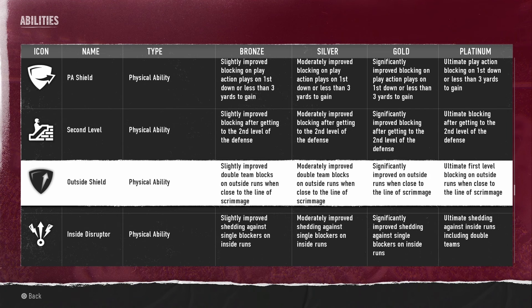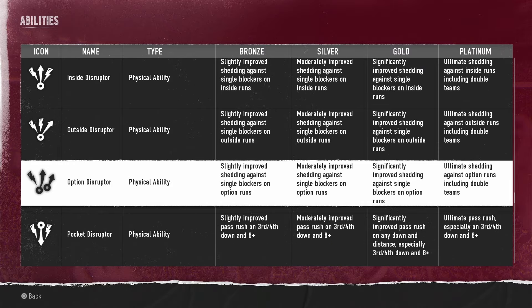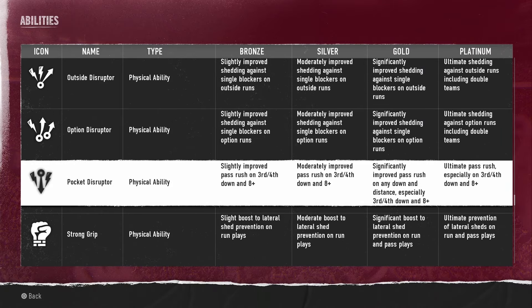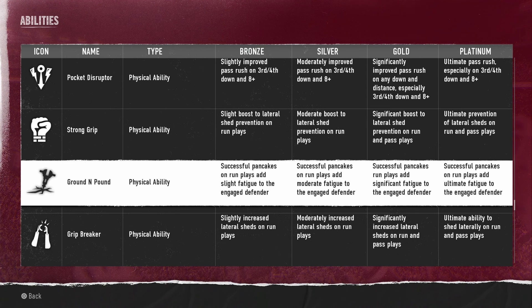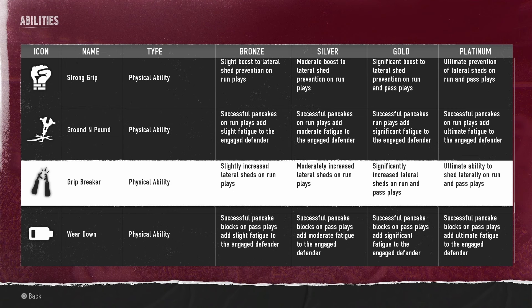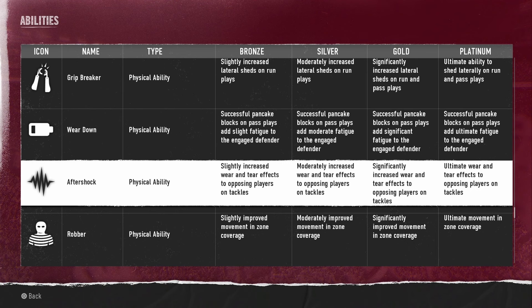Second Level gives improved blocking against the second level of the defense — your linebackers. Outside Shield does the same for outside runs. Inside Disruptor gives improved shedding against single blockers on inside runs, and Outside Disruptor does the same outside. Option Disruptor is for option plays, and Pocket Disruptor is for third and fourth down situations. Strong Grip boosts lateral shed prevention on run plays. Round and Pound causes pancake blocks on run plays to add slight fatigue to the engaged defender — nice to see linemen getting a lot of detail. Grip Breaker increases lateral sheds on run plays for defense. Wear Down causes pancake blocks on pass plays to add slight fatigue. Aftershock increases wear and tear effects to opposing players on tackles.